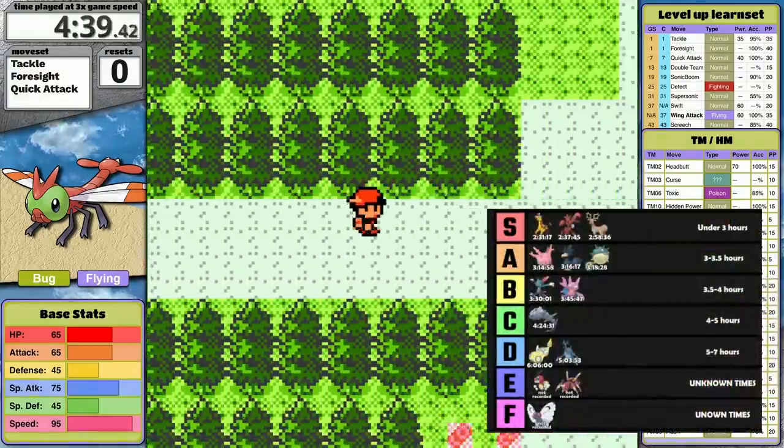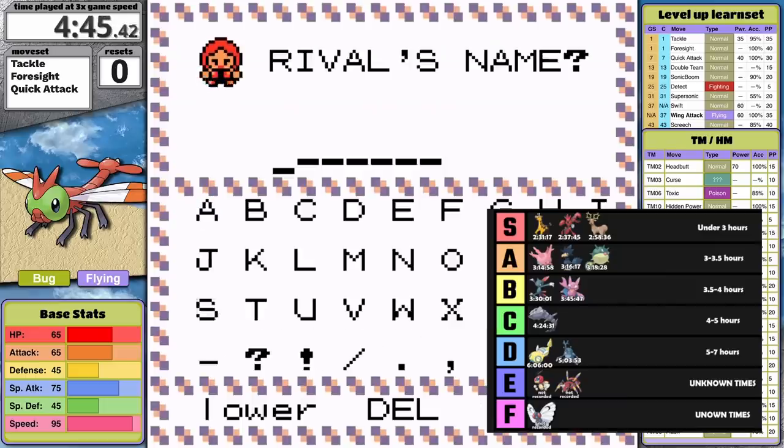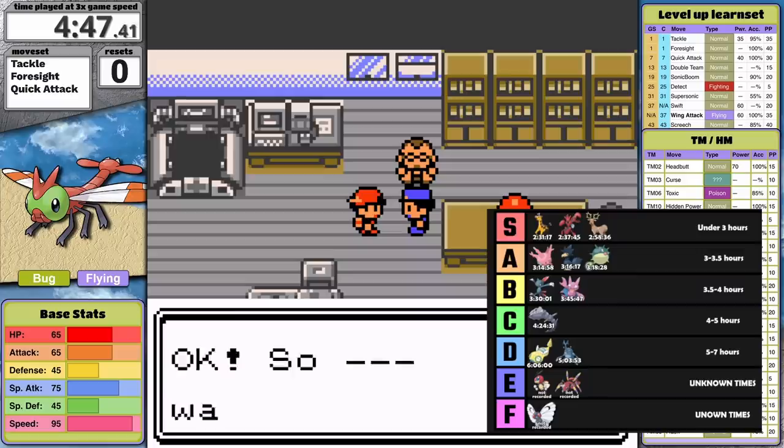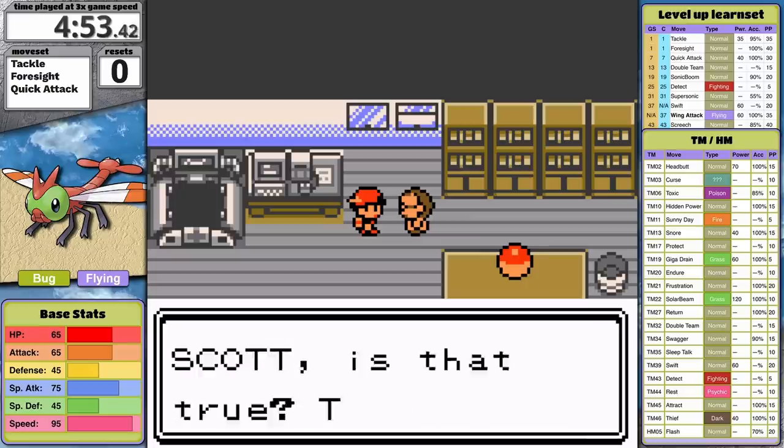As a prediction, I think Yanma is destined for the bottom of the tier list. It's gonna struggle with Whitney, Pryce, Claire, Lance, Red, and likely others. There are also two trainers that might be tricky — I'll talk about them later. Maybe you've got the foresight to know who I'm referring to though.